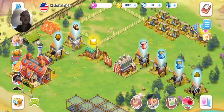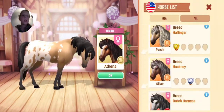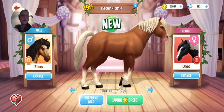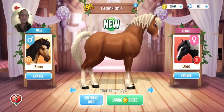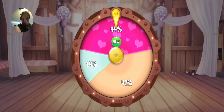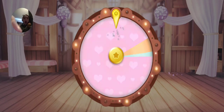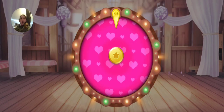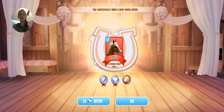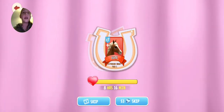Alright, up next we have Horsehaven. We are going to breed the Appaloosa and the Pompa. Oooooooh! Yes! Yes! Success! Whee! Alright, let's get on to the next game.